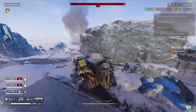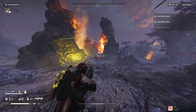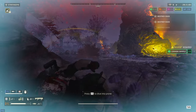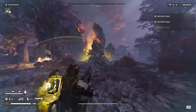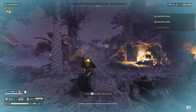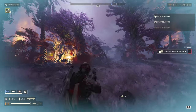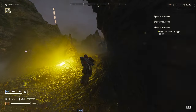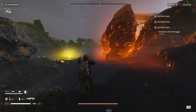I only have one complaint. I am getting downed by my own shotgun. Is that because I have a shield? It is because I have a shield. Why can't I shoot through my shield? Arrowhead, questions will be asked and would like to be answered at an earlier date, please.